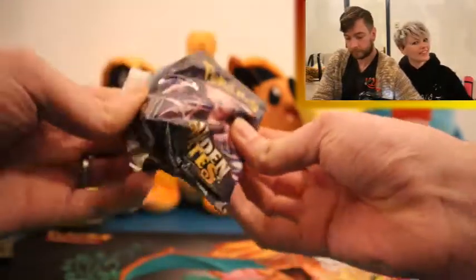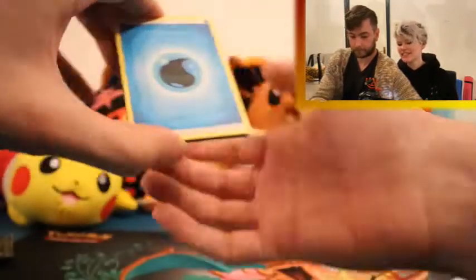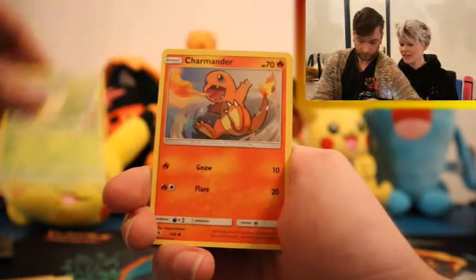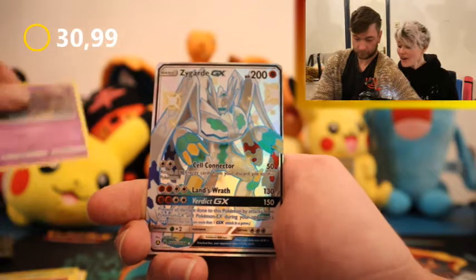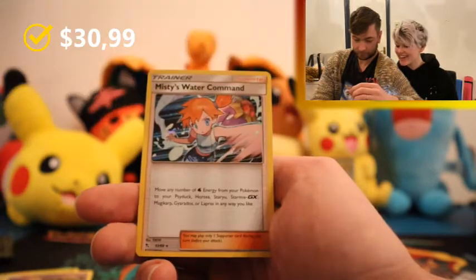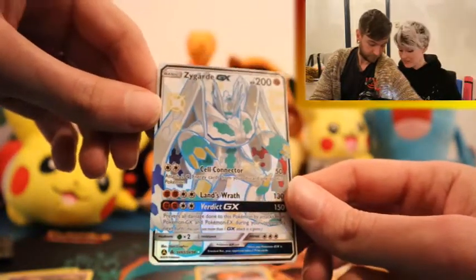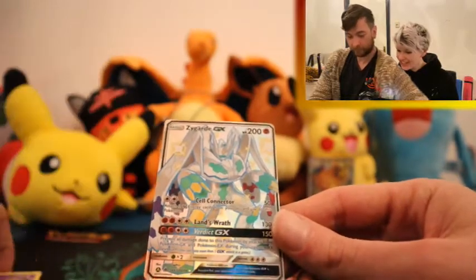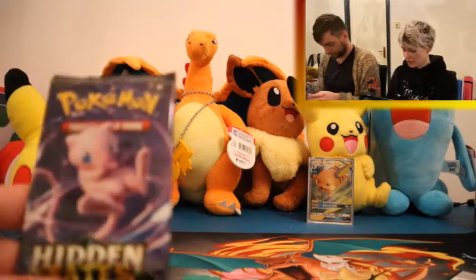Second pack — is this a Mew pack? Maybe some second pack magic right here. Let's see the shinies — come on! Jynx, Pokémon Fan Club, Metapod, Charmander, Magikarp, Slowpoke, Clefairy, Koffing — oh that's pretty cool — a Zygarde GX, and a Misty's Water Command full holo card. So it's a holo and a shiny right here. The Zygarde GX textured shiny looks pretty cool — I don't think we have that one yet, so I think that's new to the collection. Pretty awesome.